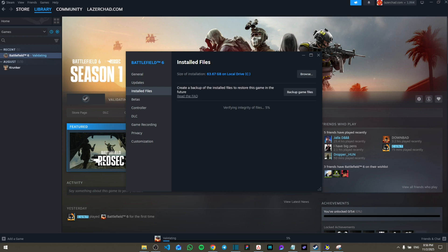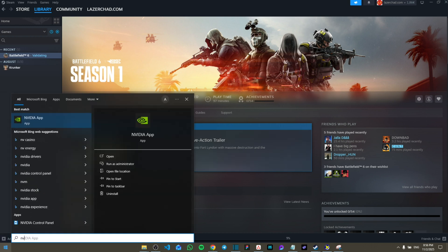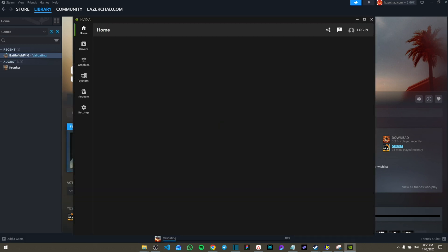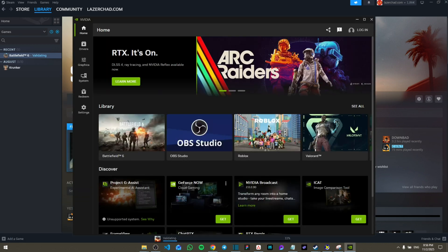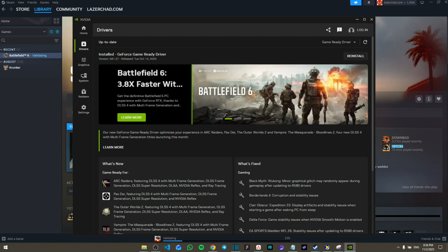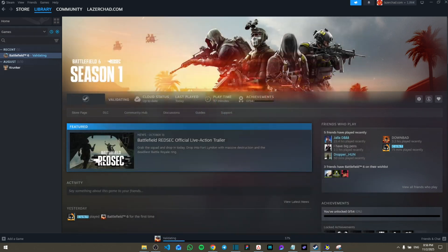Next, make sure your drivers are updated, since modern games need well-updated drivers. If you have a GeForce Nvidia RTX card, open the Nvidia app, go to the Driver section, and if an update is available, click the green button to update.